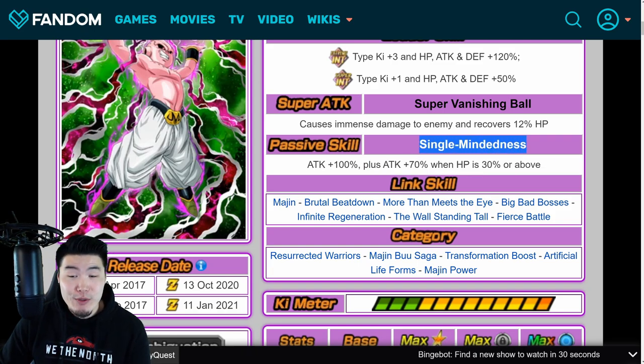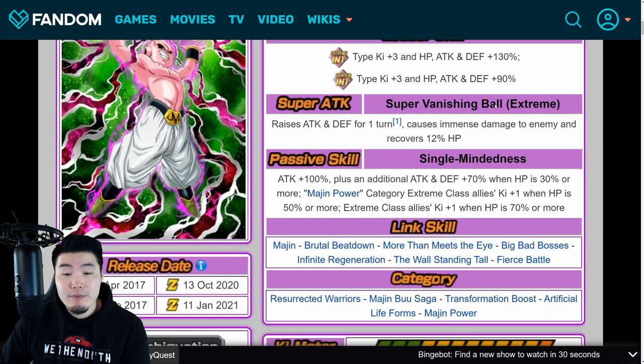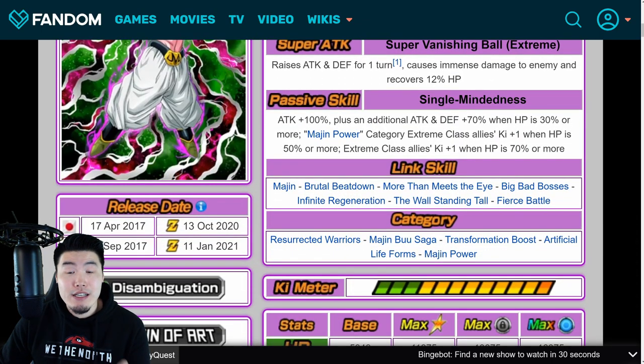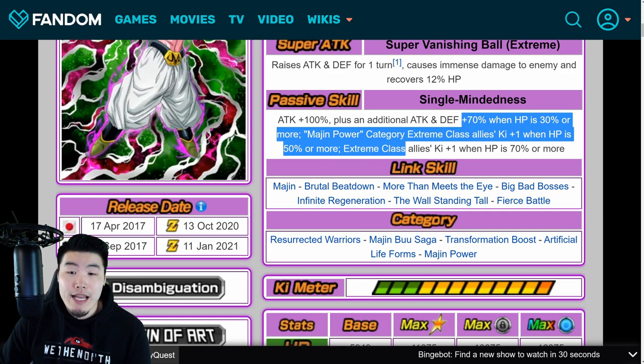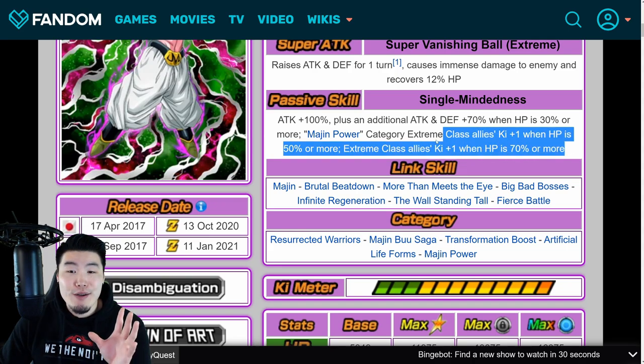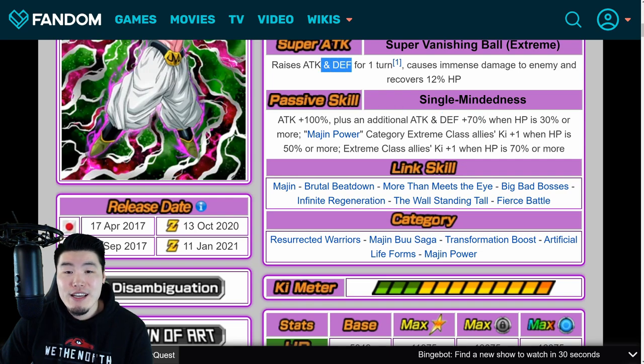The name for his passive was actually super accurate because it seemed like all they really cared about when designing this unit was attack. But not anymore — with the Extreme Z Awakening, his new passive is Attack +100%, plus an additional Attack and Defense +70% when HP is 30% or more. And then Majin Power category Extreme Class allies Ki+1 when HP is 50% or more, and Extreme Class allies Ki+1 when HP is 70% or more. It would have been nice if it was just straight up Extreme Class allies Ki+2 with no restriction and no specific category, but this is how they decided to make him and it's fine. The additional defense is super welcome, along with a little bit more defense on the super attack, and that 12% HP recovery with every super is still amazing.